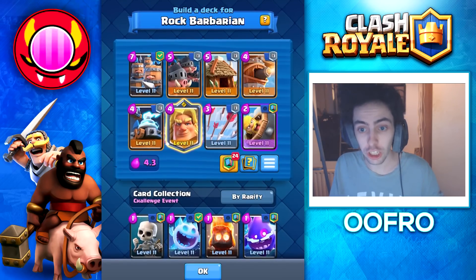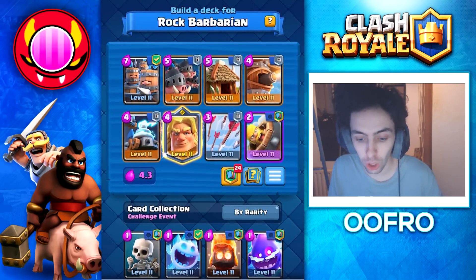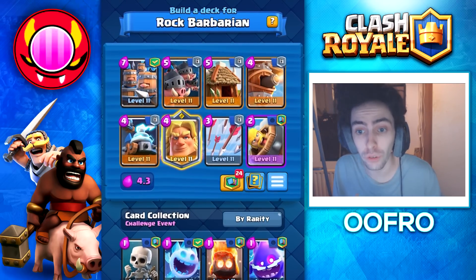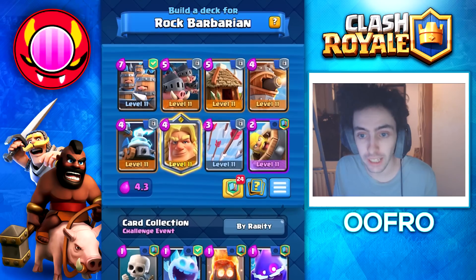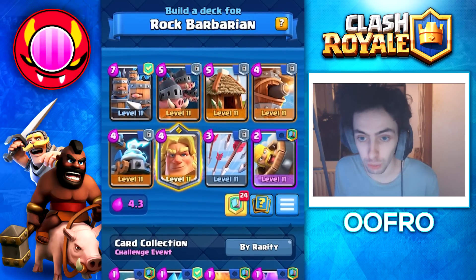The best deck for this challenge is Fireball Bait. This deck is great at attacking both towers at the same time. On top of that, there's a ton of targets for that rage effect to hit, making this deck very good. Let's hop into a game and I'll show you how to play Fireball Bait.